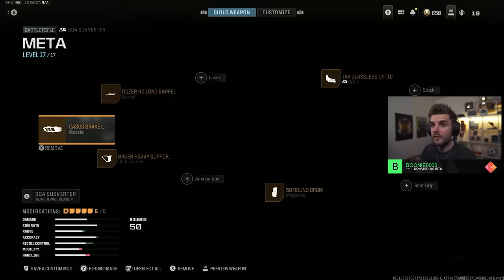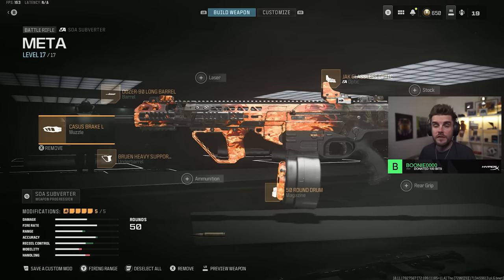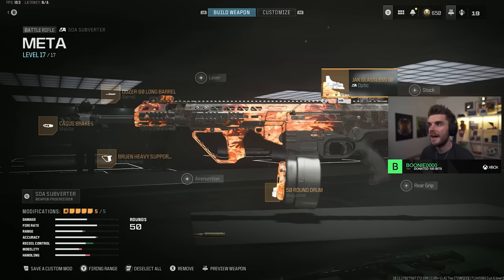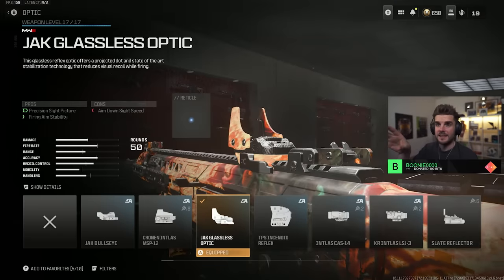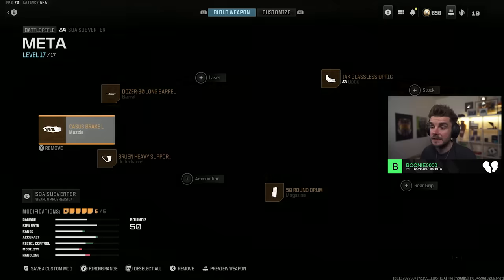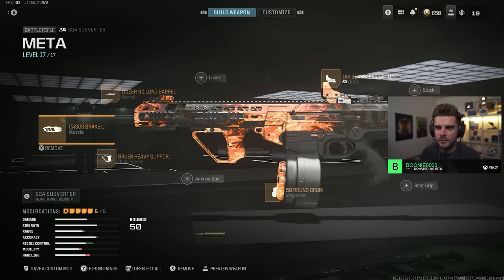The next loadout is the SOA Subverter, one of the best medium to long range assault rifles — technically a battle rifle — in the game right now. You've got the Casus Break L, Dozer 90 Long Barrel, the Bruin Heavy Support Grip, the 50 round drum, and the Jack Glassless Optic. The iron sight isn't great for long distance, so the optic gives you that firing aim stability. It's quite similar to the Holger 556 but with a slightly larger mag — both have similar TTKs so choose based on personal preference.